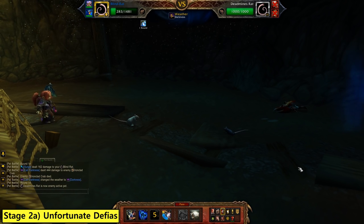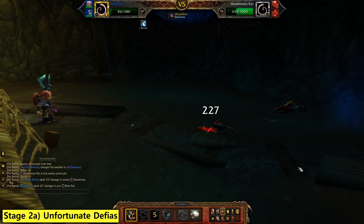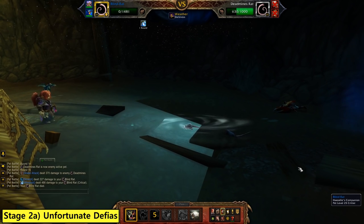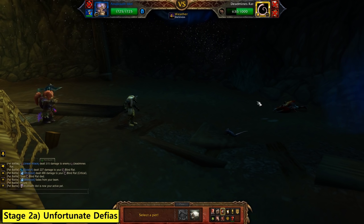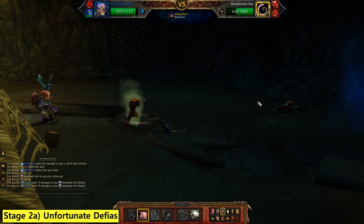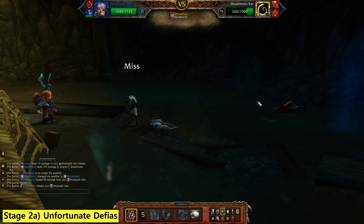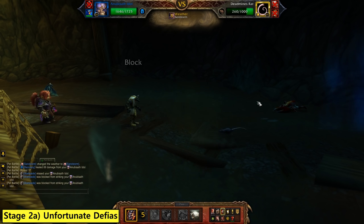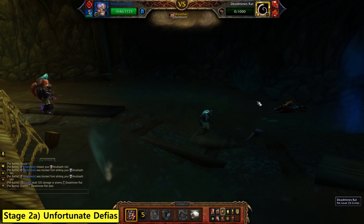The last one here is the Deadmines Rat. These rats like to do multi-hit attacks, so if you're picking pets to counter backlines, anything with Stoneskin — like the Anubisath Idol — is very good. He's going to be immune to most of their attacks because they'll flurry and stampede and you'll just laugh it off. Here we throw down a Sandstorm, and since you take weak damage from them too, Anubisath Idol super hard counters these rats. Sandstorm means he is just stampeding in vain and you can crush him to death.